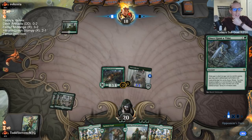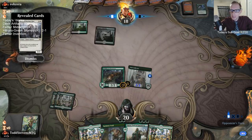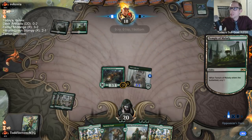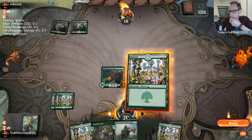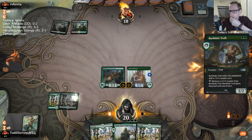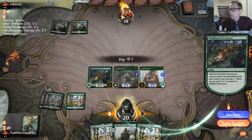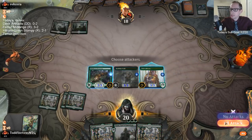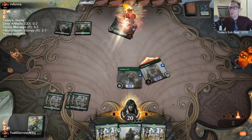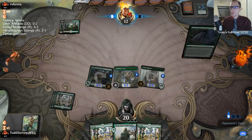Looks like people really like my Abzan Hero deck — this is my third time to play against it now. That makes me really happy to play against my own deck from yesterday. People are watching, liking the deck, playing it, and hopefully doing well. Once Upon a Time is awesome at zero mana, but as you see how we're curving out here, I just don't really want to cast Once Upon a Time.